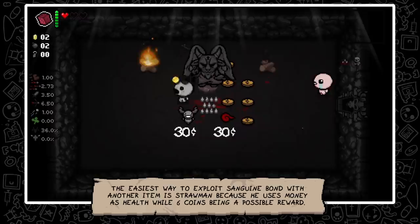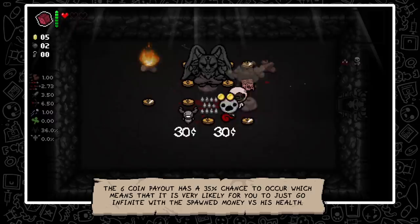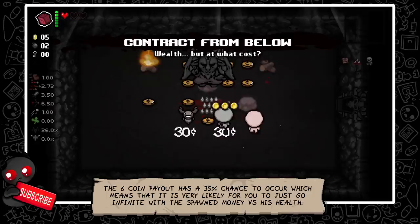The easiest way to exploit Sanguine Bond with another item is Strawman, because he uses money as health while 6 coins are a possible reward of the spikes. The 6 penny payout has a 35% chance to occur, which means that it is very likely for you to just go infinite with this — comparing bond money to Strawman's health.